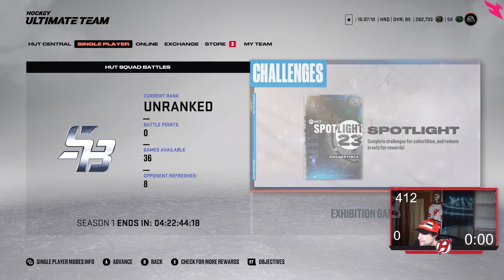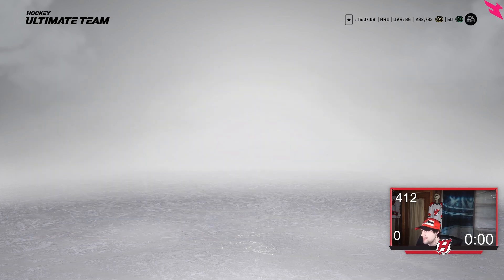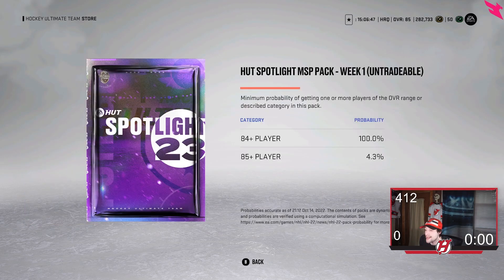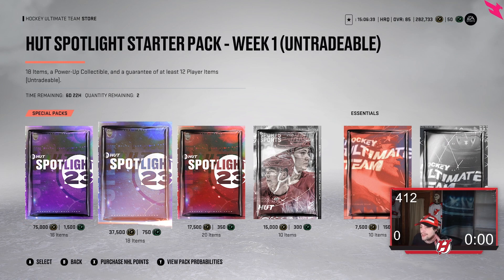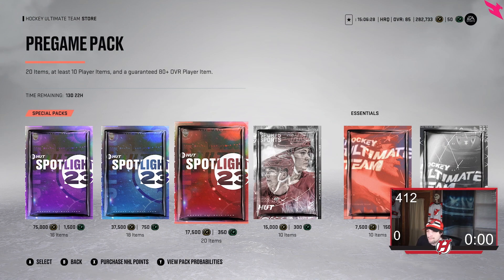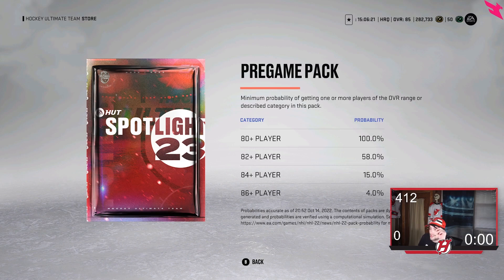Moving on to the store. Here are the packs. You have the HUT Spotlight MSP Pack Week 1: 16 items, a HUT Spotlight 84 overall Power-Up MSP Week 1, an event collectible, and at least 10 player items. You get one of the 84s — not 88s. You have to power these guys up first. Then you have the HUT Spotlight Starter Pack: 18 items, a power-up collectible, guaranteed at least 12 player items, with odds of 80-plus at 63% and 83-plus at 8%. There's also the Pregame Pack: 20 items, at least 10 player items, guaranteed 80-plus overall, with 80-plus at 100%, 82-plus at 58%, 84-plus at 15%, and 86-plus at 4%.